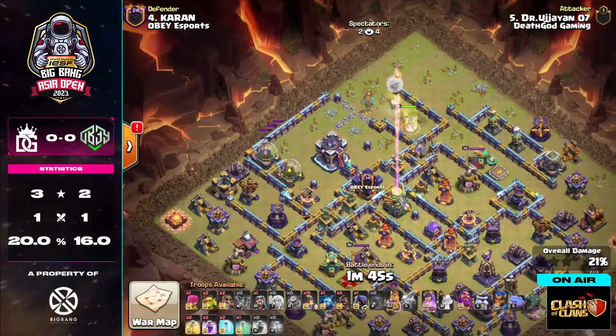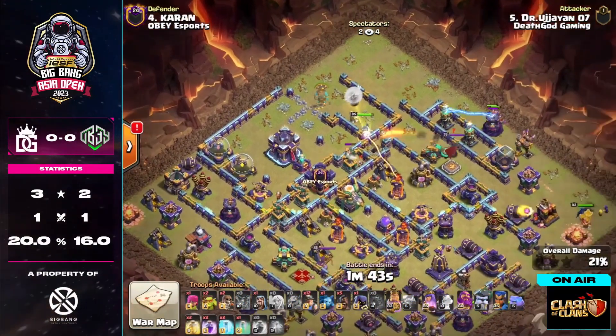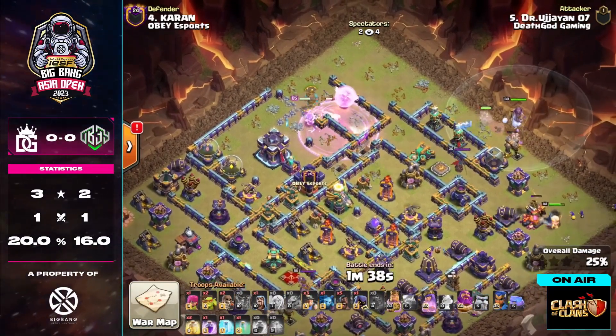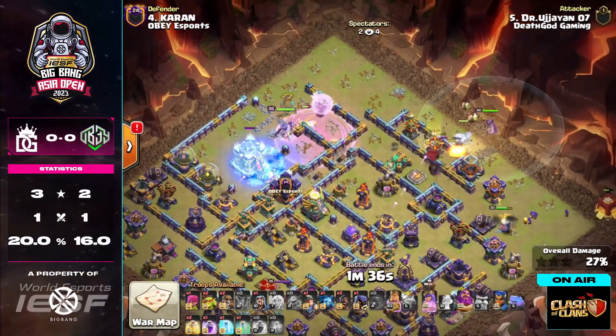It's long as well — he's pretty much expanded all his balloons. The Eagle Artillery is starting to make work as well, but we do see a funnel on the East side with the King as well.